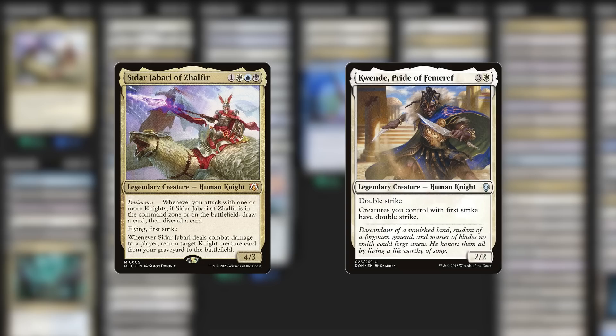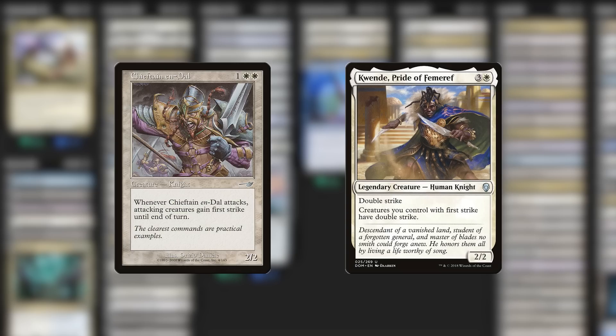The last thing I'm going to recommend is one final knight — Chieftain in Dahl. Whenever it attacks, our whole team gets first strike, making our team really hard to deal with in combat. And if we happen to have Quende out in play, the whole team will actually get double strike. Are we kind of building our own Kinsbell Cavalier here? Yes. Are we always going to get these cards in play together? No. But they're both pretty decent on their own, and on the occasion we get things to line up, we're really in business. Just because these knights don't have as much coin in the kingdom doesn't mean they're any less awesome.